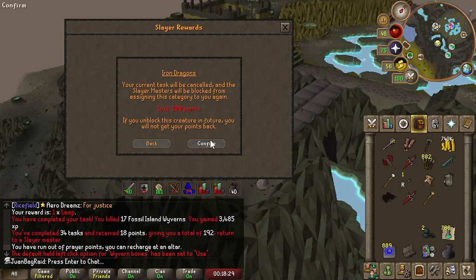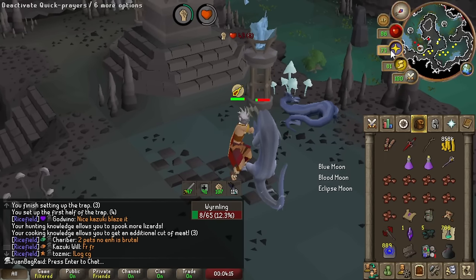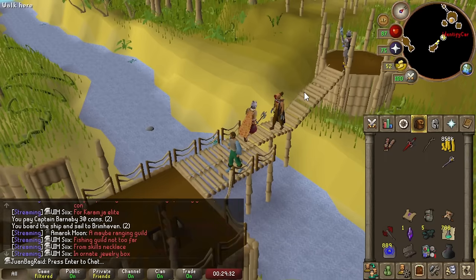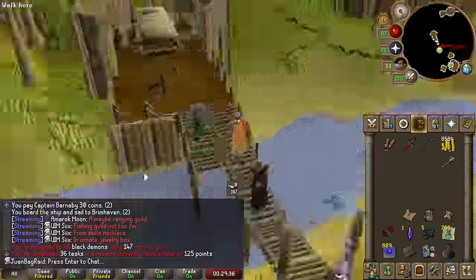I'm blocking these Iron Dragons by the way. We're gonna kill the Wyrmlings instead. I can finish this task twice as fast and try to get back to the Catacombs faster for the Ancient Shards. We got Black Demons — we're back at the Catacombs. Let's get it.